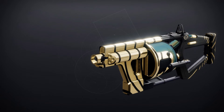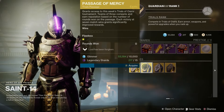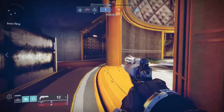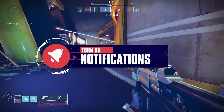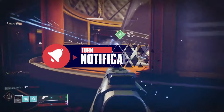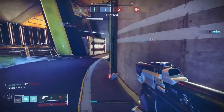Trials of Osiris is the pinnacle PvP activity every weekend. The best players compete in 3v3 elimination with one goal — to go flawless. Head down to Saint-14 in the Tower and pick up the passage of your choice. Loot is no longer acquired by winning 3, 5, and 7 matches. It's all about winning rounds, not the matches, and that helps you rank up at Saint-14 to get Trials loot. Rank up to earn armor, weapons, and powerful upgrades, plus Trials Engrams while you play.